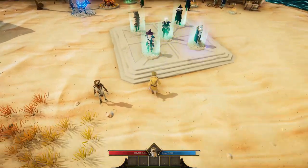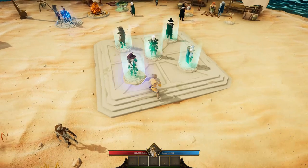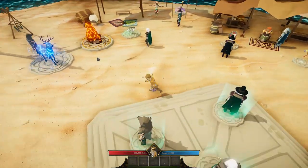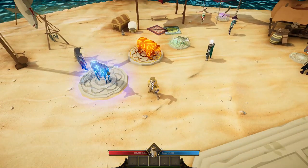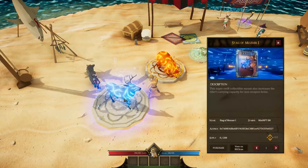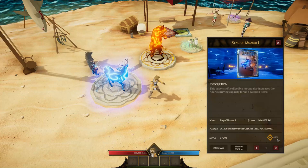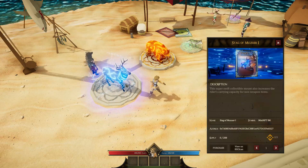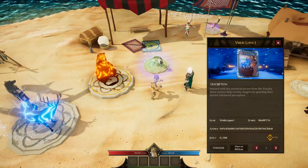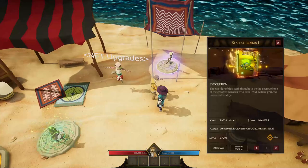These guys here are the characters — apart from this standard one you get for free. The game will be free to play using the standard character, or you can buy these NFT characters, of which I have bought at least one of each. There's the Stag of Mosua and the Ember Ursus. The stag cost 0.9 — almost 1 BNB each. I bought as many as I could and was lucky to get them. This one here is the Ember Ursus, and then there's the Biretis Lupus.